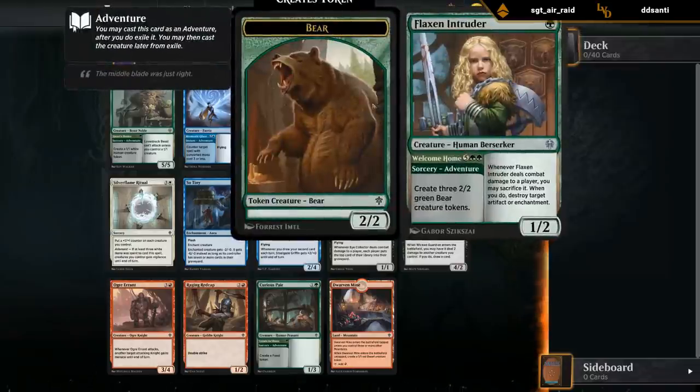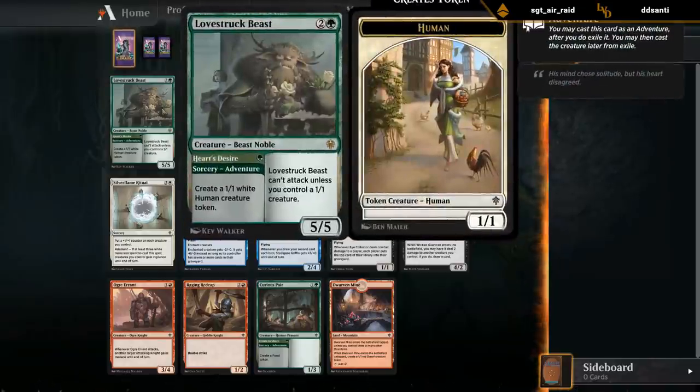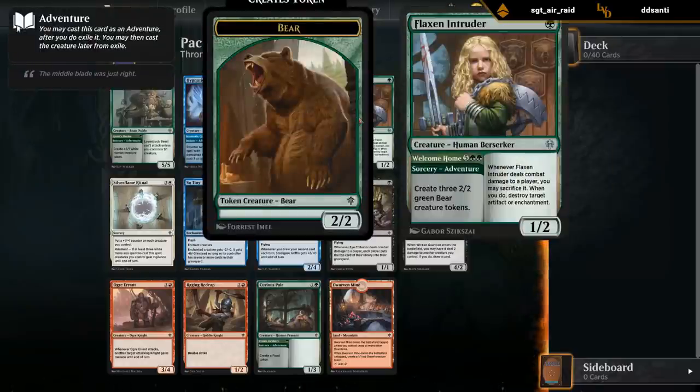Flaxen Intruder is okay but it's a little awkward that the adventure costs 7 mana and then the creature is 1 mana. You'd much rather have it the other way around, like the Lovestruck Beast, where you can play the cheap adventure and then an expensive creature afterwards. Having it the other way around means the 1-mana 1/2 on turn 7 or 8 won't be very impactful. Basically evaluate this as a 7-mana make-three 2/2 tokens with the split mode of casting the creature first. Outside of adventure or token synergy decks, 7 mana for three 2/2 tokens is a bit overcosted.